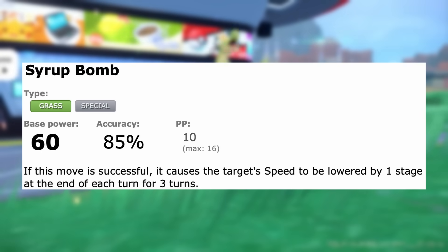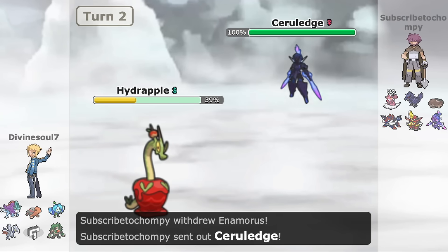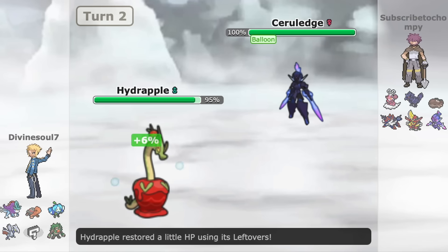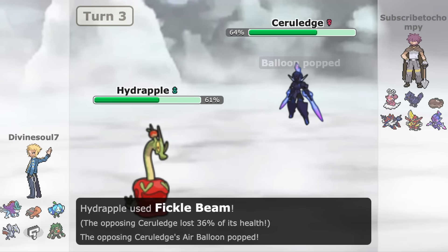As Dipplin evolved into Hydrapple, it also gained the powerful utility move Yawn, which can force switches by threatening sleep and pairs really well with Syrup Bomb, which can slow down the opponent's side. Additionally, Hydrapple has another form of recovery in Recover, which can prolong its health even further if running a tankier Leftovers variation.